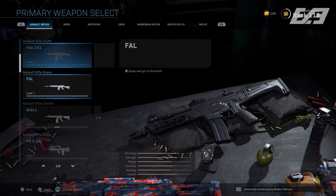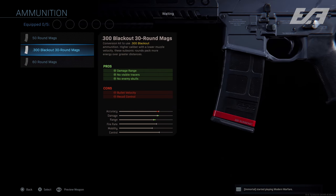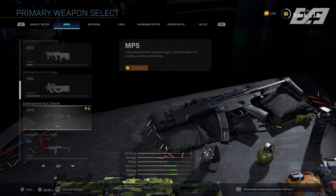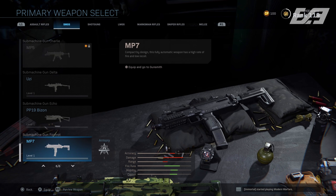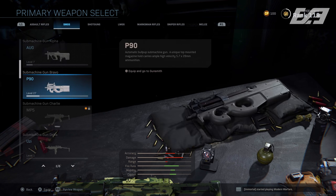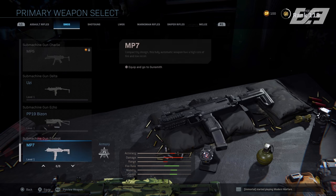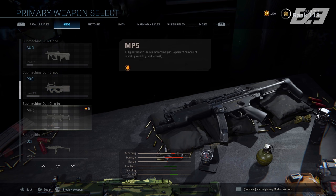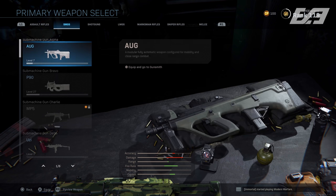Talking weapon classification a little further: SMGs overall got an increase to movement speed, an increase to ADS move speed, as well as small reductions to the sprint out time, which makes them better overall. It's an overall buff to the entire SMG category, so it's going to be interesting to see how the meta shifts over these coming days.